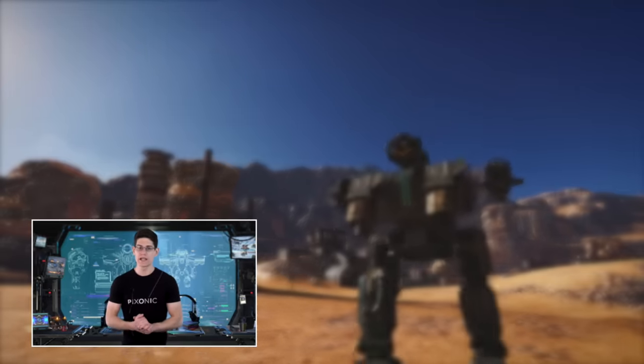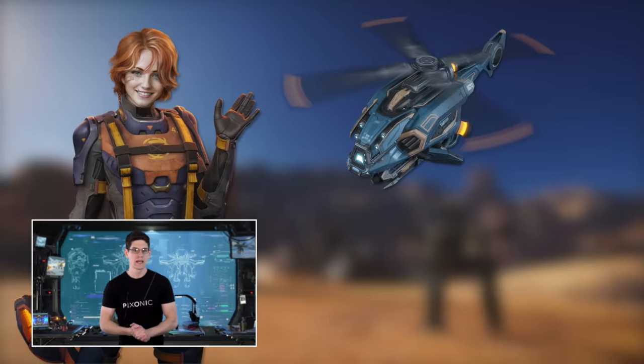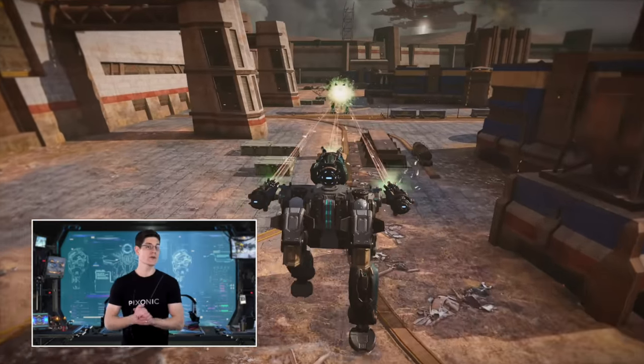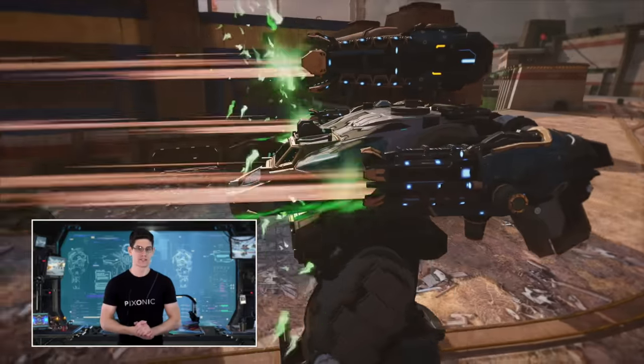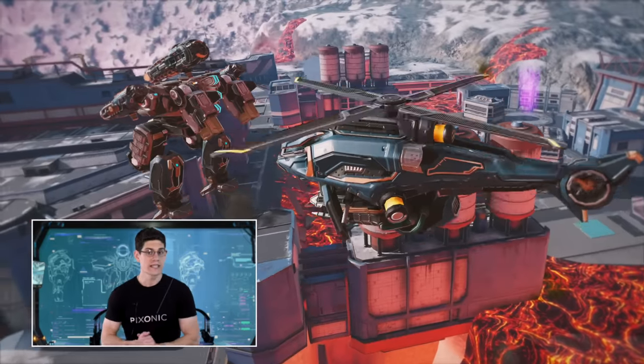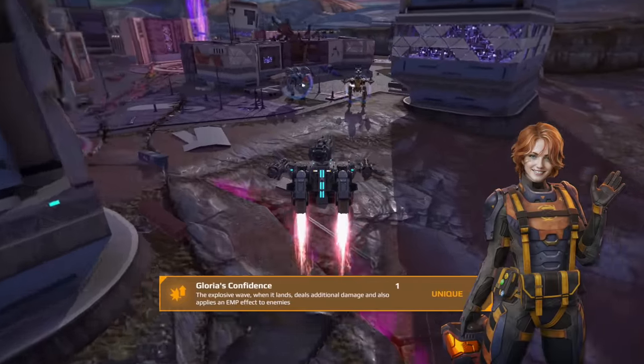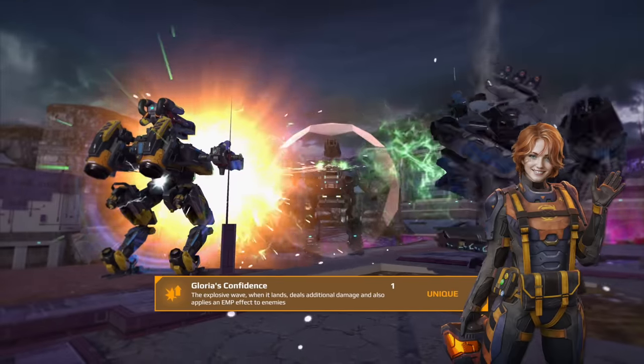A full Raptor build includes the Hawkeye drone, Gloria Earhart, and a set of new magnetic weapons. The new weapons help your ravenous dinosaur feed upon its targets. The drone gives you a shield breaker when you have a reflector up. And Gloria the pilot allows you to EMP nearby enemies upon landing. There is no escape for Raptor's prey.